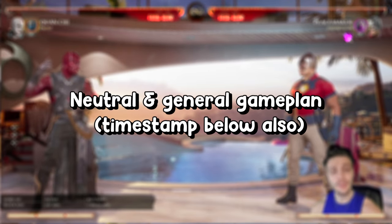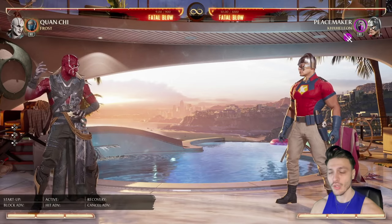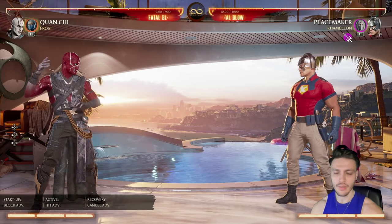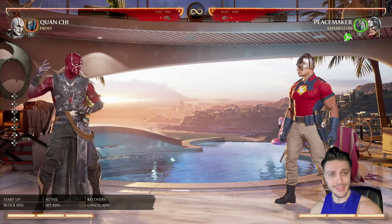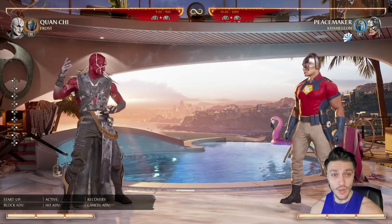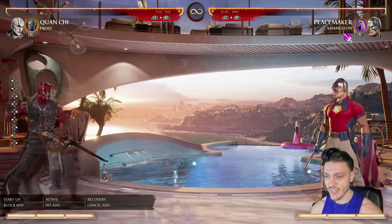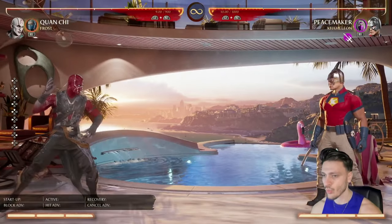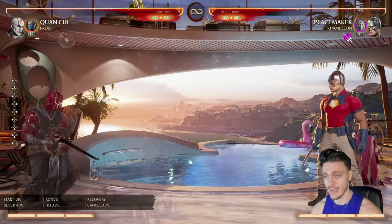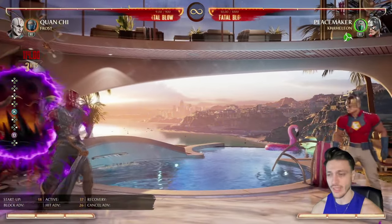Here's a neutral and general game plan for Quan Chi, excluding cameos. Right off the bat, you want to create distance until you get a feel for your opponent. You can't really go aggressive immediately because he has very bad buttons. So you want to create distance by moving backwards, jumping backwards, anything like that, and use options like the pull for a bit of zoning.